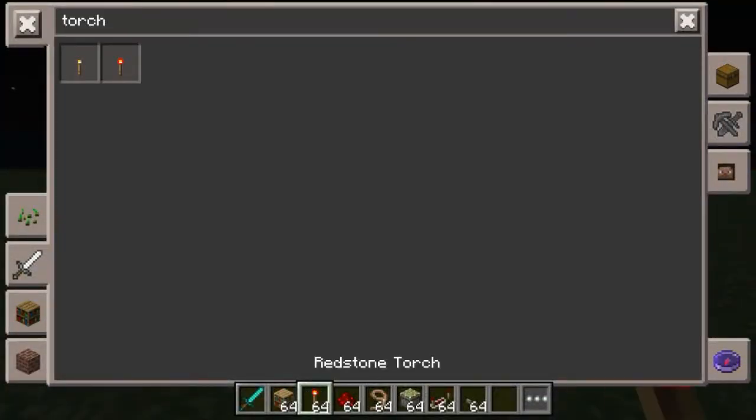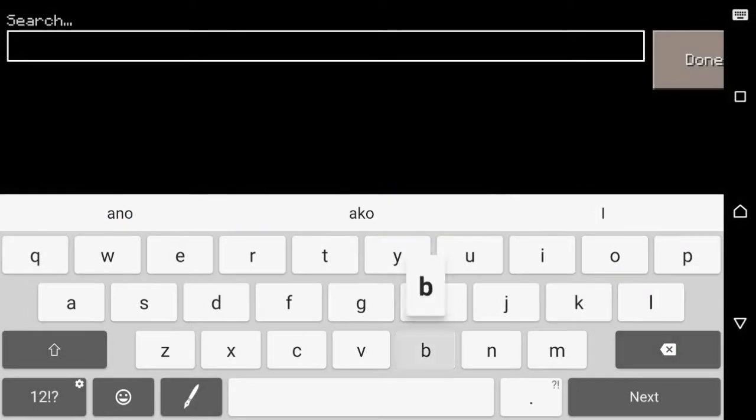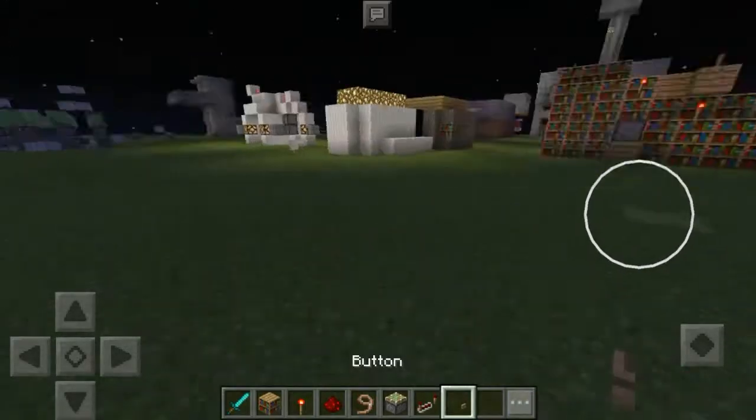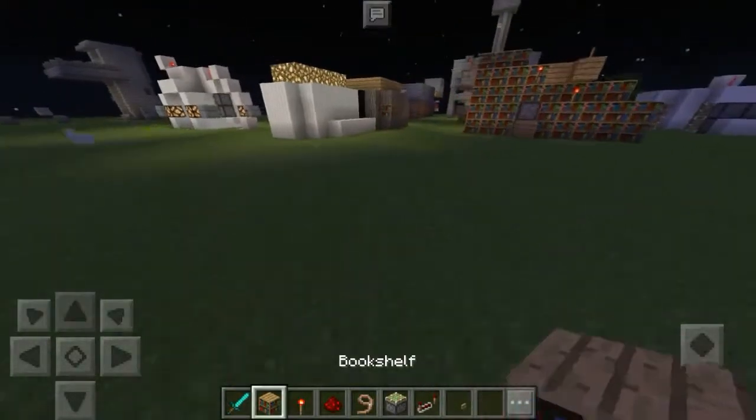Here we go — redstone torch. And then we have to use wooden buttons. Wooden buttons, here we go. So for now — oh wait, how many do we need?